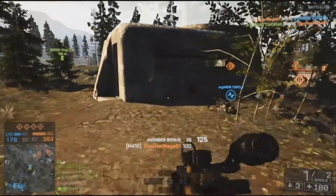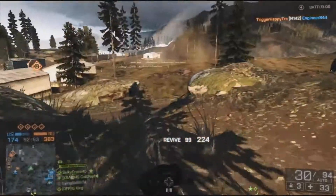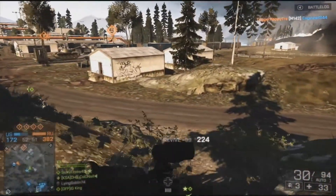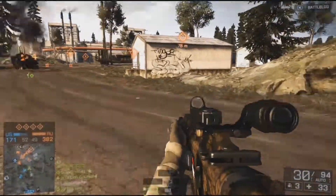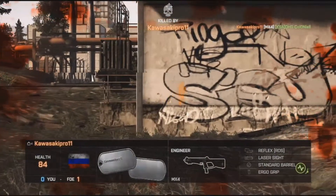The muzzle velocity is 600 meters per second, which means bullets are essentially laser beams out to two to three hundred meters. As soon as you pull the trigger, the bullet hits the target more or less instantly.